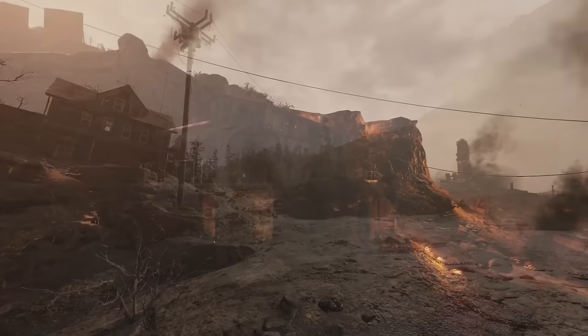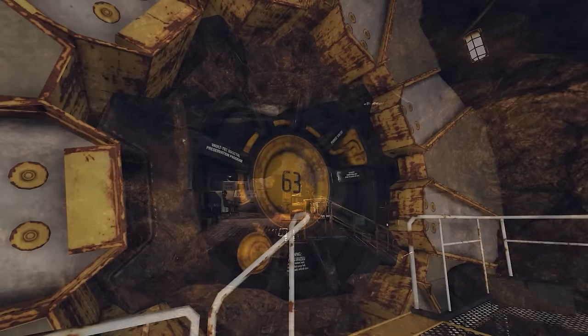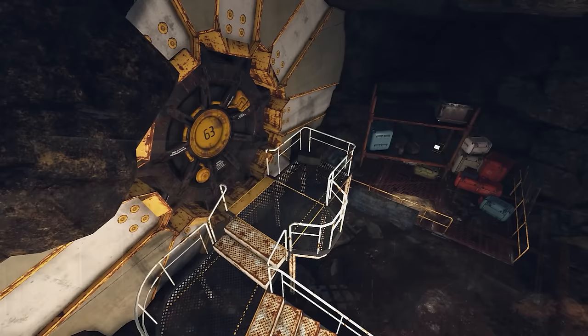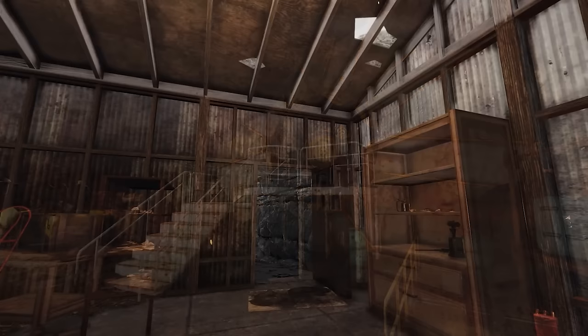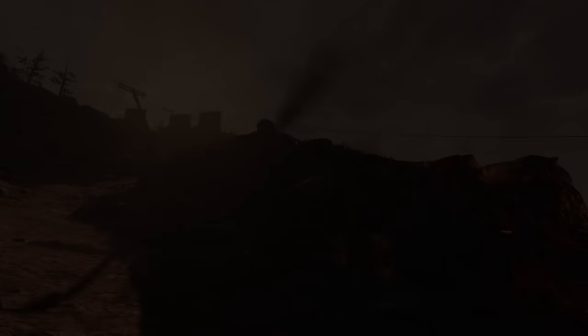Located in the Ash Heap within Appalachia, Vault 63 is hidden underground within a small building. Said to have been set to open in 2102, it was never opened, leaving its contents and experiments completely sealed. It is believed the vault's reactor was overheating, potentially triggering crisis mode and possibly killing residents. Anyone who ventures in may face the difficult task of fixing the reactor while dealing with scorched or feral ghouls inside. As of now, Vault 63 remains a sealed mystery.